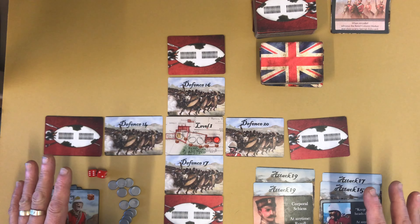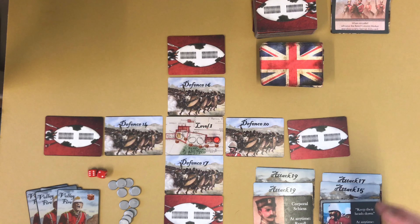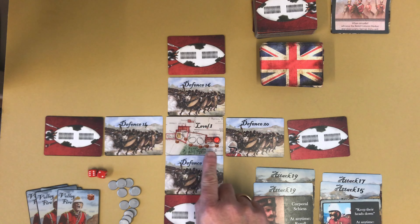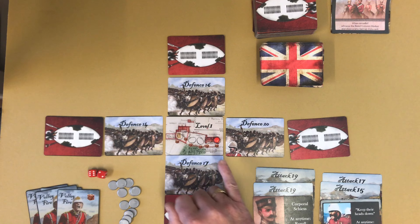This is a quick explanation of how the game plays out. You're going to shuffle your decks — the Zulu and the British ones — then deal yourself a hand of six. You have a hand limit of six. You put out the Zulu cards face up, and the second rank face down, so you don't know what you're facing.